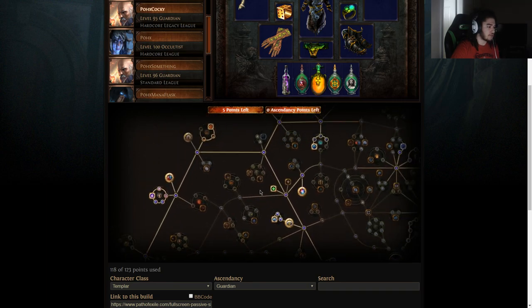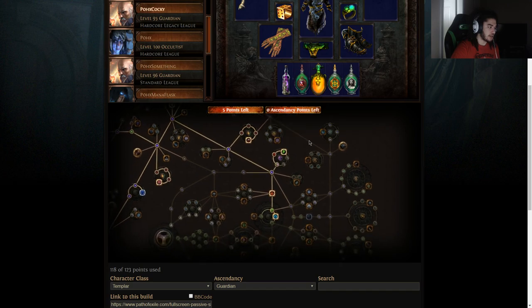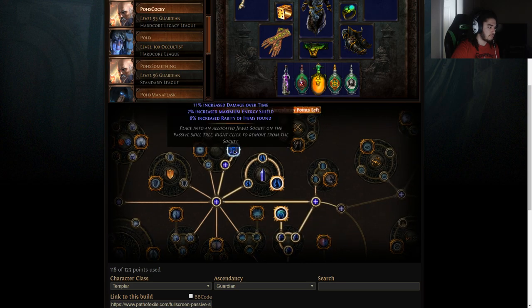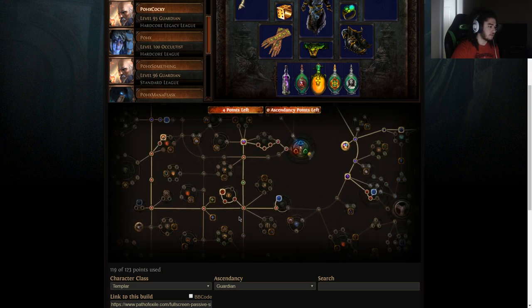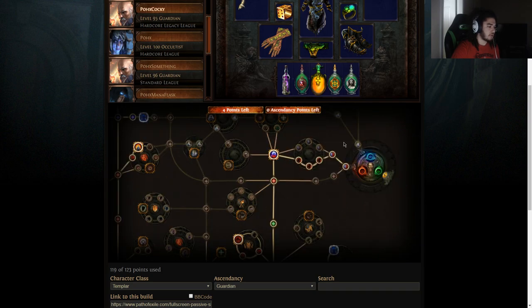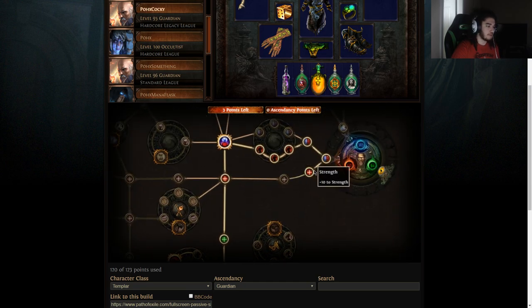That doesn't mean I still don't want to do it one more time, because it is truly just obnoxiously overpowered. This is my tree for my magic finder, slightly adjusted from my other tree, and I think it's much better. The only thing we're not going to get on this tree — since we're not going magic find — is we'll clip off the flask nodes. We're going to level with Righteous Fire totems, and you don't need mana regen at all for RF totems.